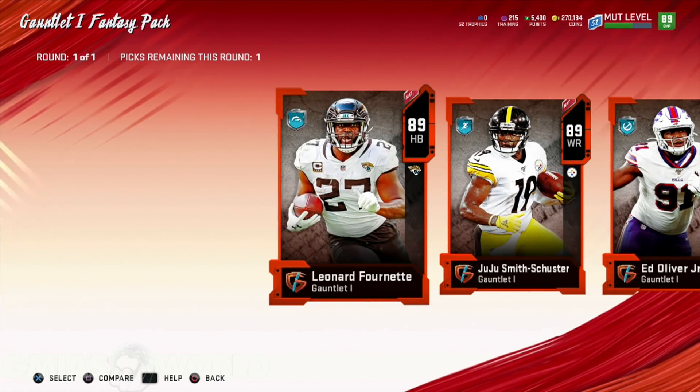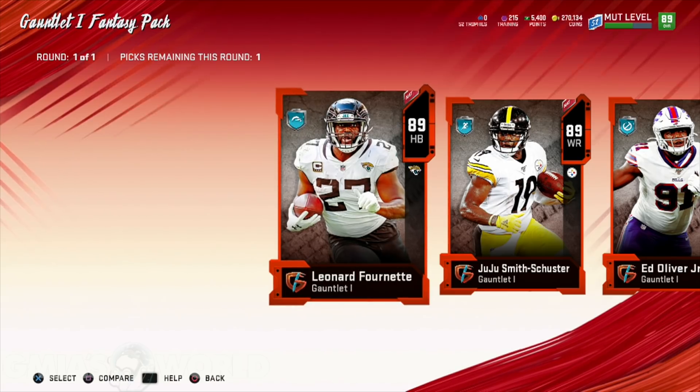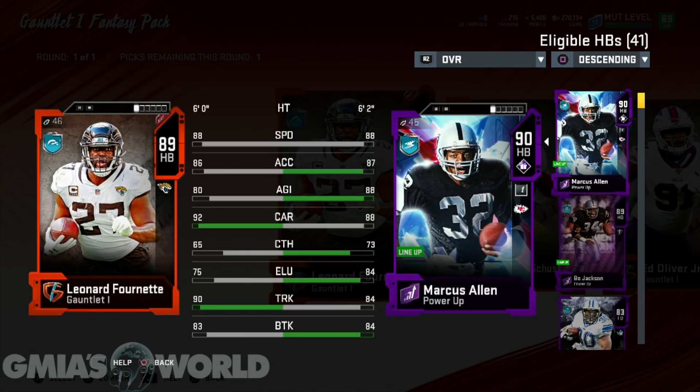Let's start with Leonard Fournette. Obviously he comes in as a power back, so if that's something you're into, that's fine. You can see right there he has an 88 speed, similar to Marcus Allen. You could add some things to him. He's not a power-up yet — EA Sports says as they develop, you'll have that option later. Whichever one you choose, they're going to continue to get different versions and you can upgrade them going along the different gauntlets, and ultimately you'll be able to put them in a power-up later on. But most of you want to know what's happening now, so let's figure out if he would work for you.